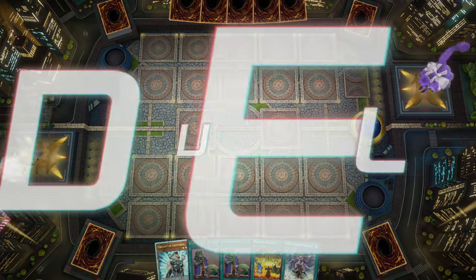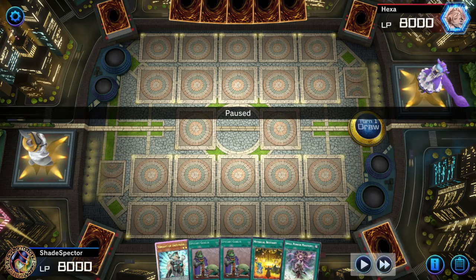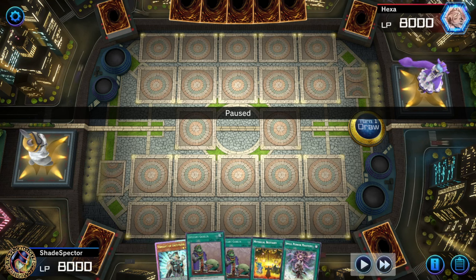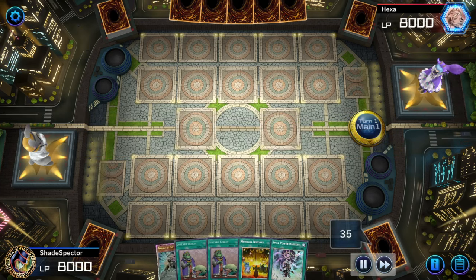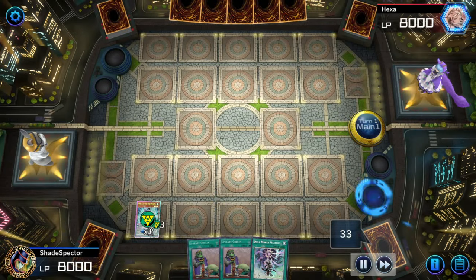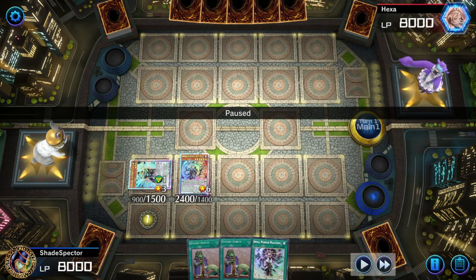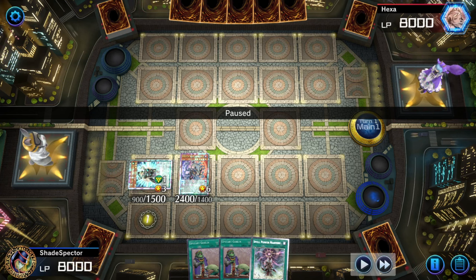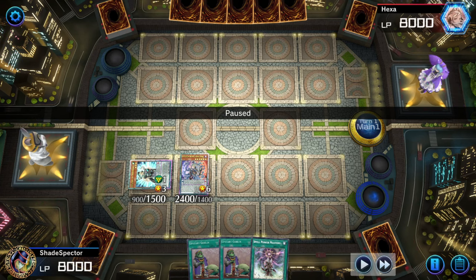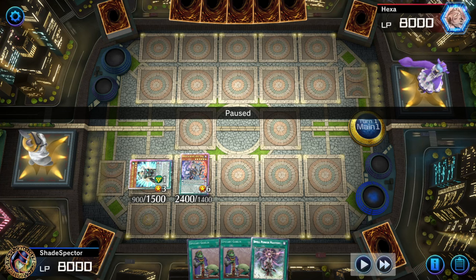That hand is looking pretty good. But look at all those draw spells — surely Droll kills this hand too, right? Let's see if there's an out to Droll here. We'll just use Servant Effect to summon out a Jackal King, and now we don't get affected by Droll. We're only pausing this because of the amount of comments saying 'Droll, Droll, Droll.' Droll is definitely very effective, but there are ways, y'all.